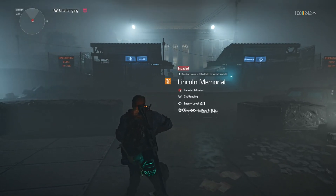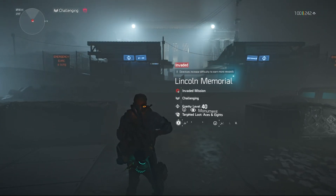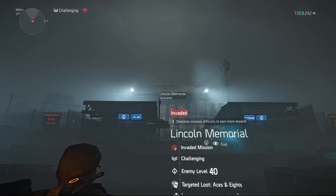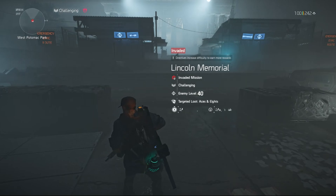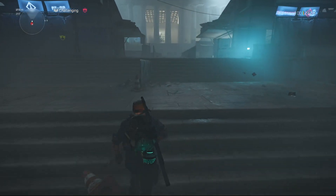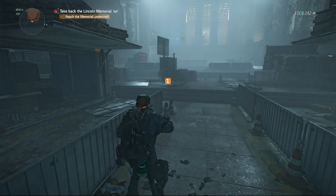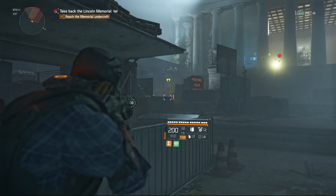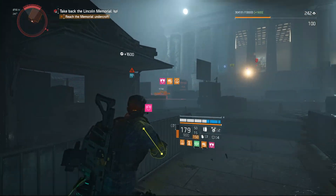Greetings people, my name is Andrew. This is the Lincoln Memorial — the invaded version. We've been here before so I don't know why it's saying 'discovered.' My mission objective is to take out black tusk elite and named enemies. Black tusk has taken over the memorial to control access to the bridge. There's also the guardian event on, so we need to kill this guy first, which makes killing those guys easier.